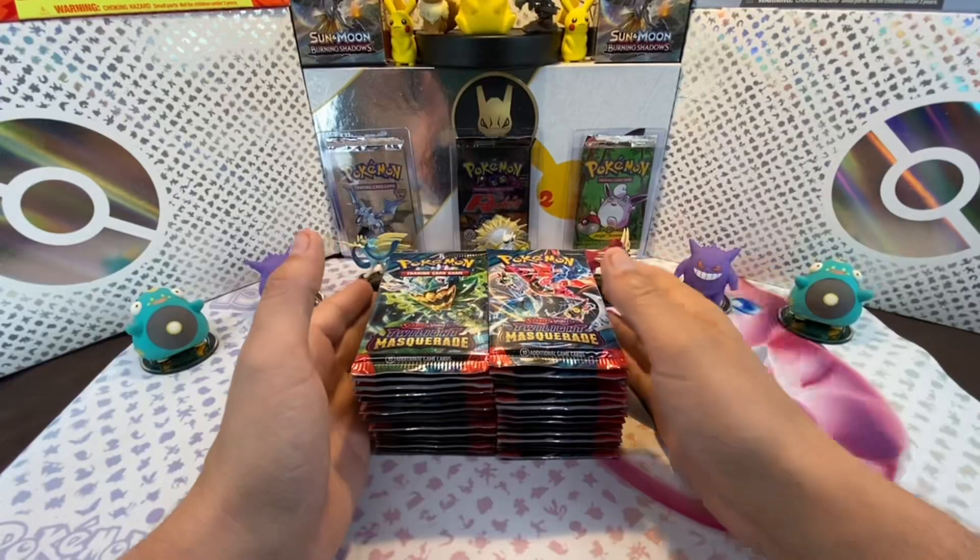Hey, Poké lovers, welcome back to the channel! I just left TPM Hobby and Collections, and one thing I noticed is that Stellar Crown has officially hit the shelves — it's everywhere. But I don't know what's going on: I've done three or four booster boxes of Stellar Crown and only got one SIR out of all of those cards.